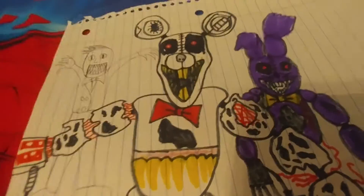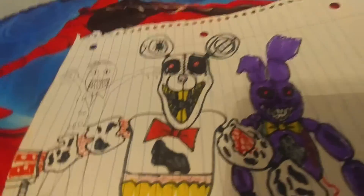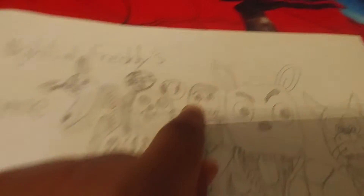Now we have the Four Nights at Freddy's — well, if you want to hear the abbreviation, it's not FNAF. I was thinking FNAF was already taken, so I call it 'Phone at.' So this is Phone at three. I added nightmare mouse, nightmare Shadow Bonnie, and nightmare dummy. Actually, dummy and nightmare dummy — this character's name is just the boy because he doesn't have lines like both of these characters.